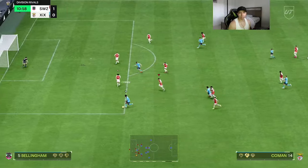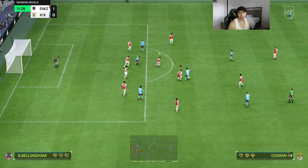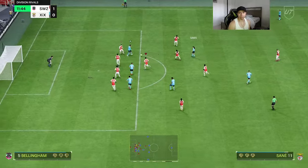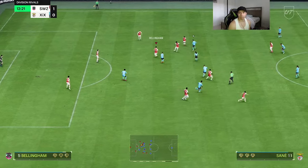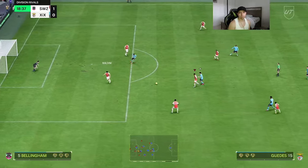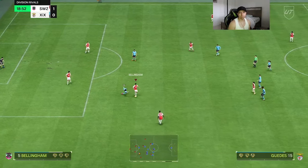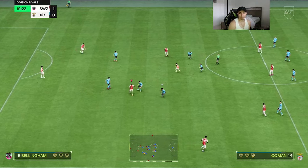Wasn't able to get that interception unfortunately. A little one-on-one defending — Bellingham does deflect the pass, we take that. Man, it's just fire how he's able to dribble under so much pressure.